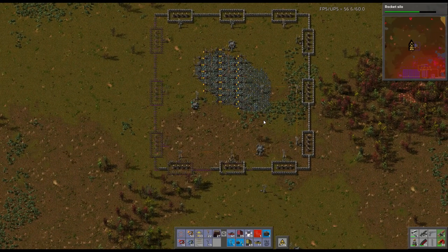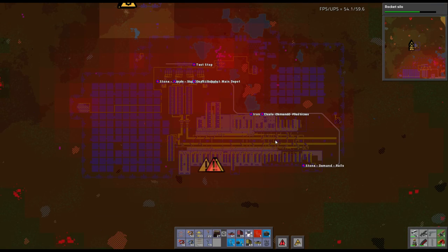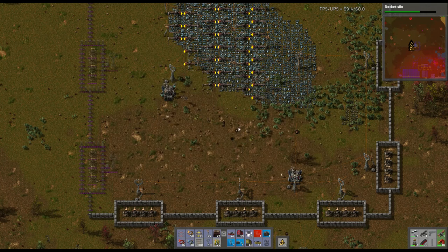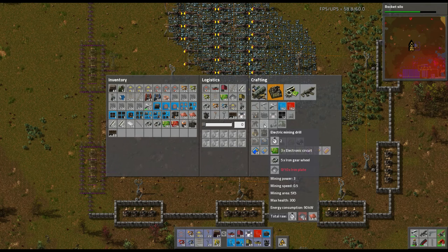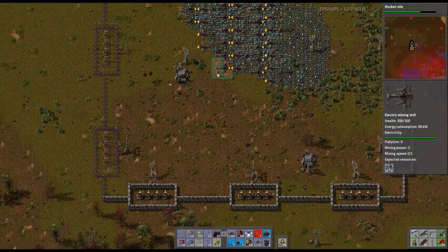Now that we've built all this, our systems down south should be mass producing this stuff. We're really just missing more mining drills - we need iron plate. We're not requesting any plate. Let's request some plate - maybe 300 or 400 plate. We need plate and gears. I'm not going to concrete out here - that's kind of pointless.